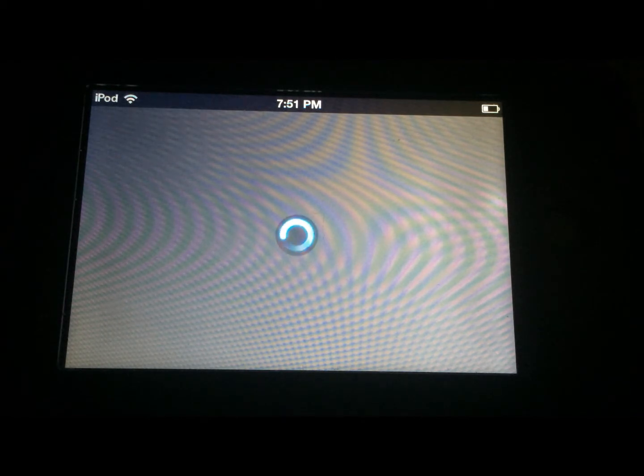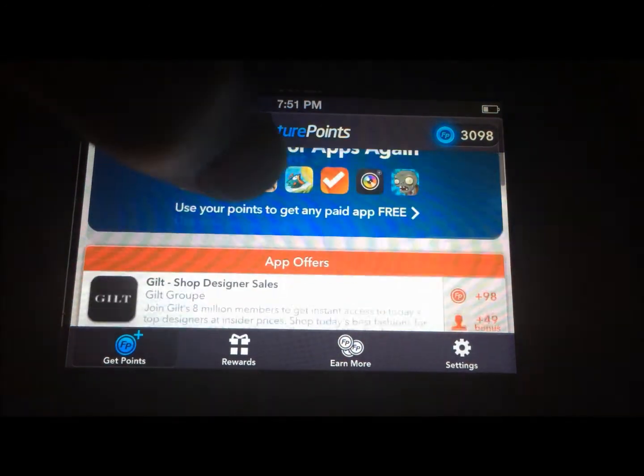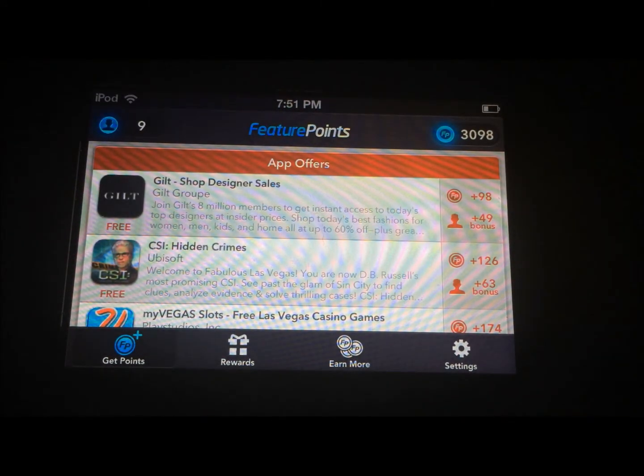The way to do it is you download this app, and what you do is download these free apps that they give you. When you download them, you just have them running for about a minute to two minutes, then you delete them and you get the points.